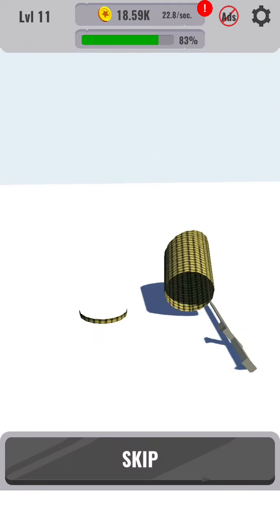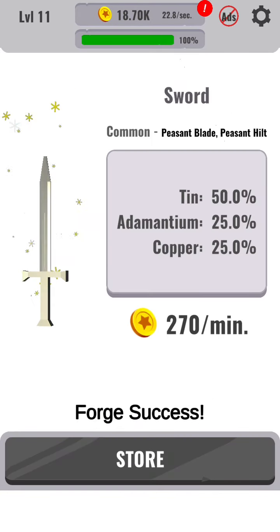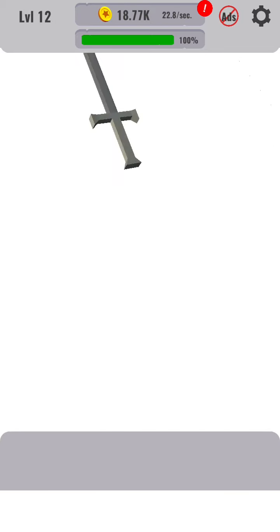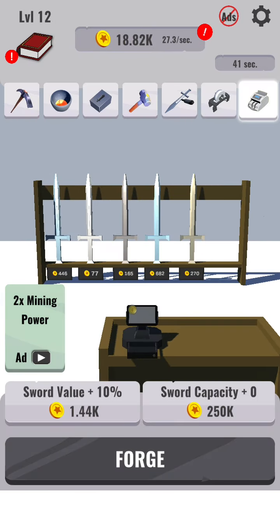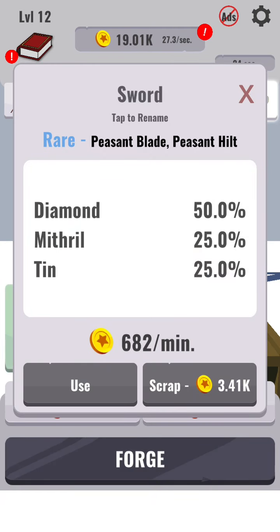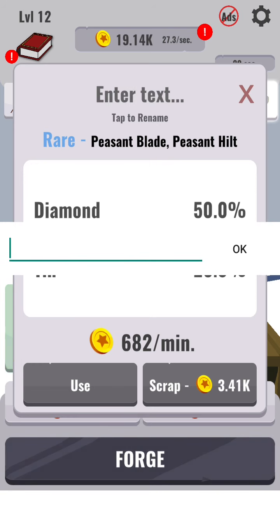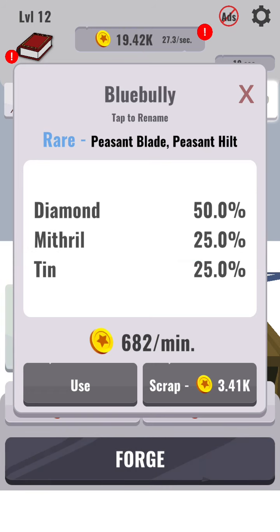Hold on, I'll just cut the whole thing off. Tin, adamantium, and copper — nice combo. 41 seconds. But I need to rename this sword. This sword, from now on, is the Blue Bully. The Blue Bully.